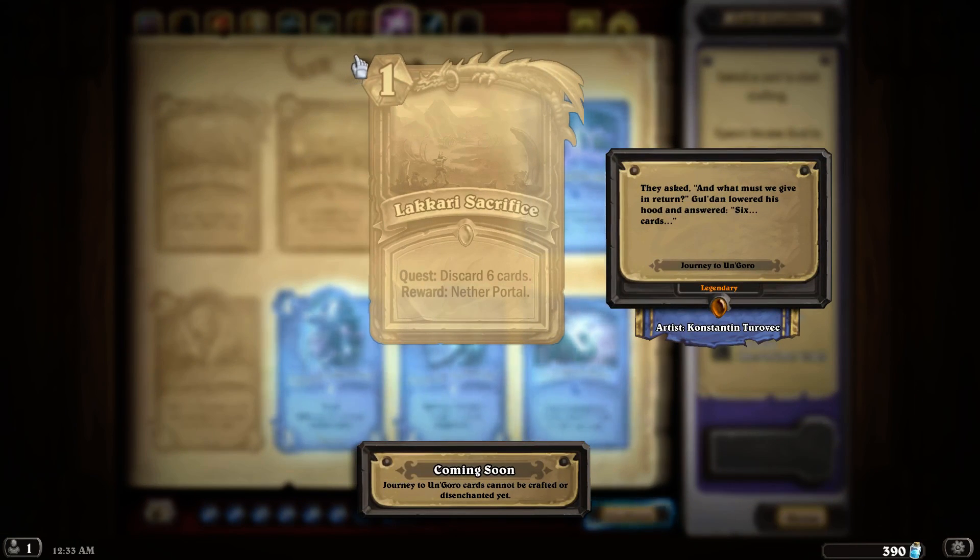The first card getting expanded with Journey to Un'Goro is a one-mana legendary spell — so it's a quest card — called the Lakkari Sacrifice. It's a quest to discard six cards and its reward is a Nether Portal. We have no idea what the Nether Portal is, so I'm probably going to end up trying every single quest just to know what they do.